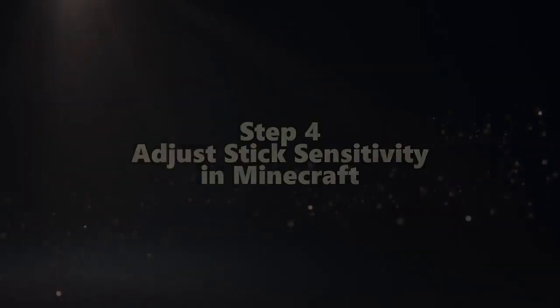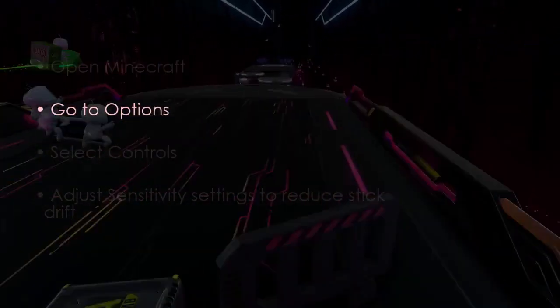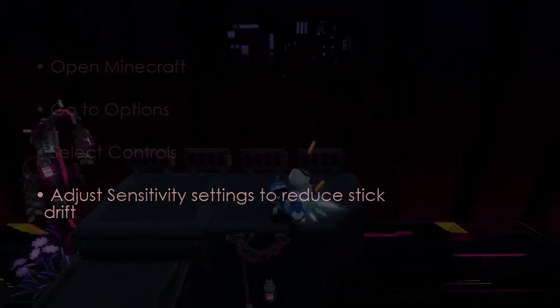Next, adjust stick sensitivity in Minecraft. Open Minecraft, then go to options. Select controls, and adjust sensitivity settings to reduce stick drift.